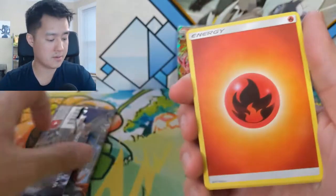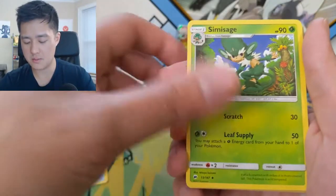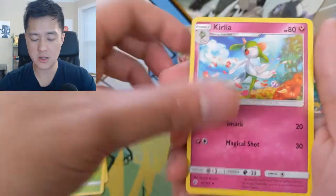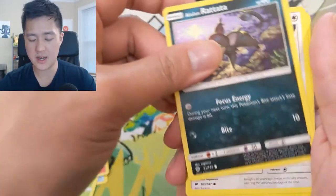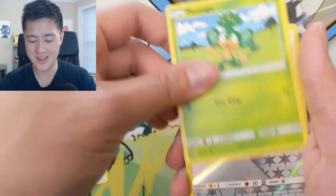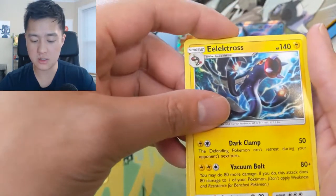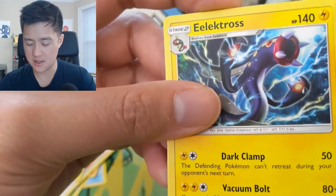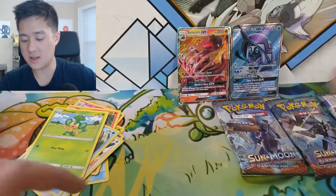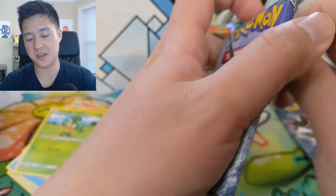Pack eight: fire energy, Tormenting Spray, Simisage, Curlipede, Charmander, Alolan Rattata, Porygon, Pampour, Pansage, Noibat, and then an Electross. These guys just belong in the deep sea and I never want to see them - although I think Bruxish is scarier.